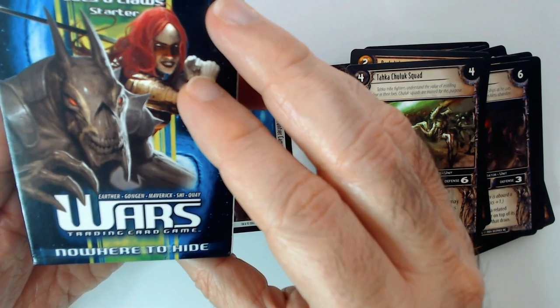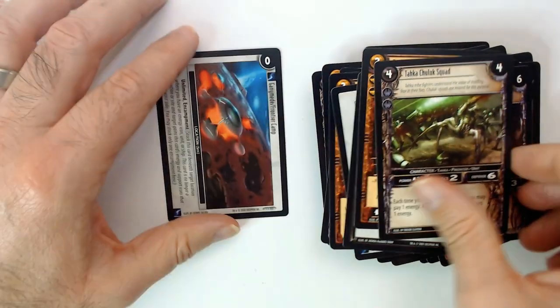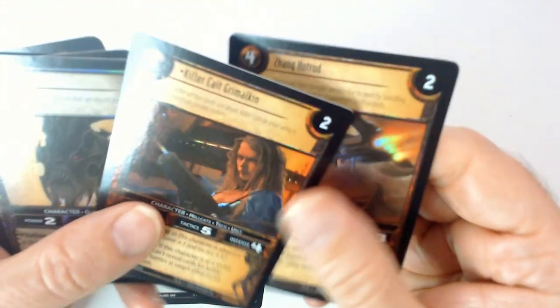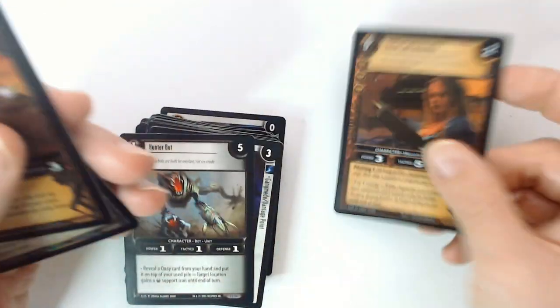So that is the Nowhere to Hide Cats and Claws starter deck. It looks alright. What was that — four foils? Let me see the fancy cards here. Character, Hellcats, Tech, Unit. I don't know if this is like a main character in this game — I'm guessing not, because there are two of them.